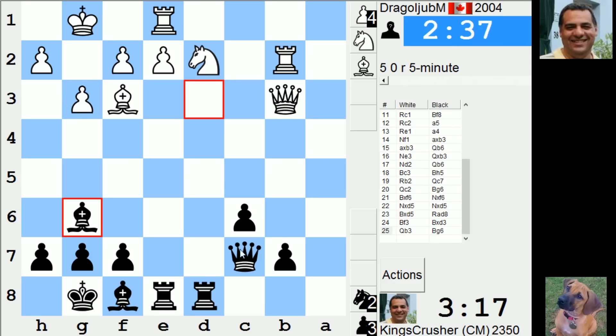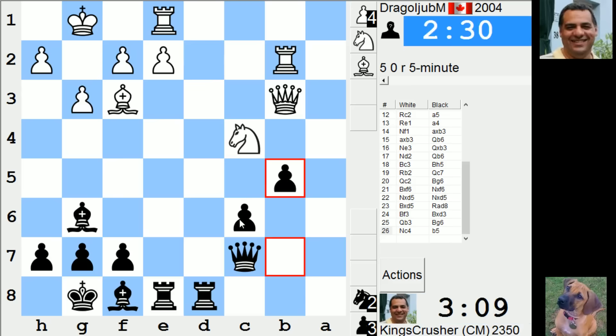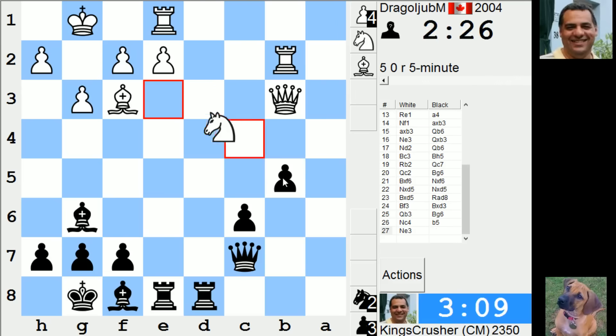Oh, his knight will be hanging, I can't take that immediately. b5, b6 - that's pleasant enough. Maybe just b4, then c5, or rook frame coming up.